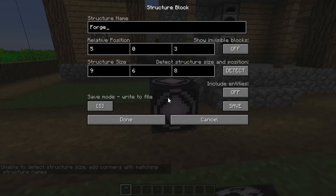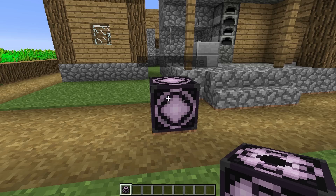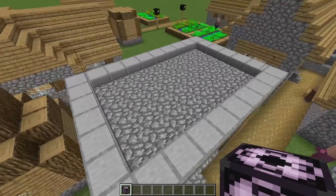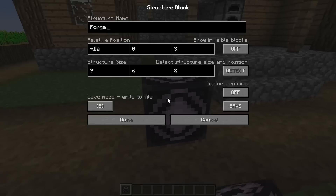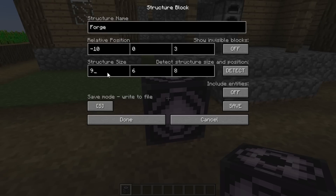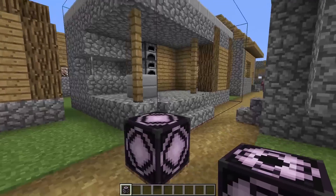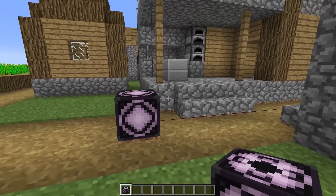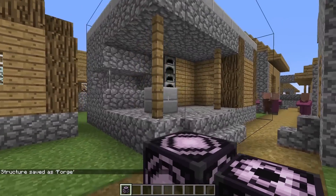You can tell this is way off and not where I want it to be. So I'll adjust — something like this. Hit done and it will move your selection. I'm actually pretty close, so I need to move it one over, make it one longer, and move it two towards me to get these stairs in as well. Structure size one larger, then move it closer to me by one. There we go — we've selected it. So that's how you select with relative position. Then go ahead and hit save, and you have it saved under the name forge.